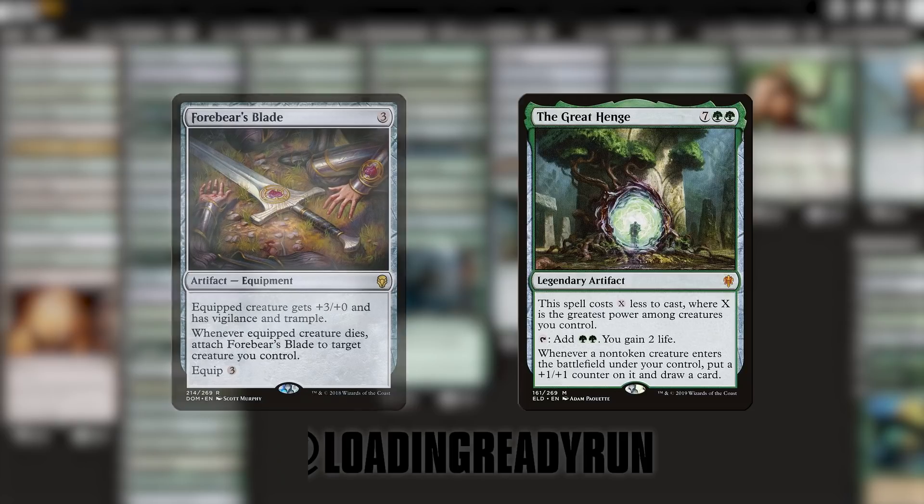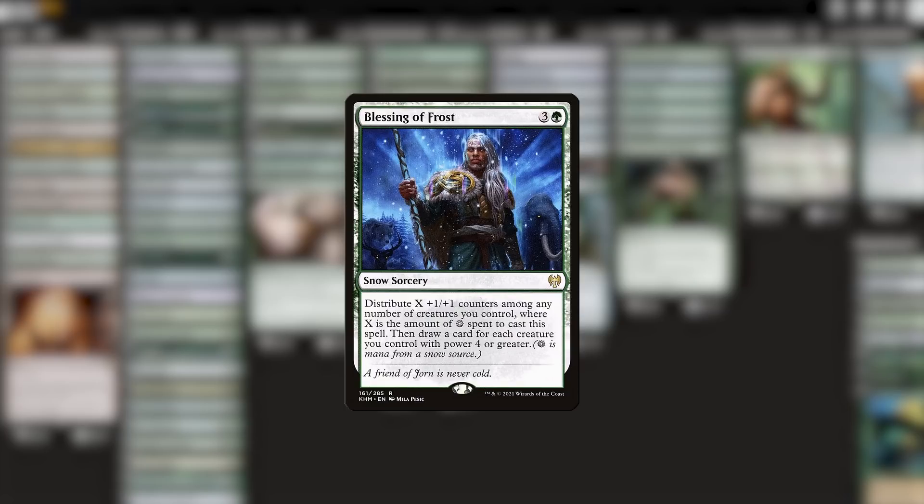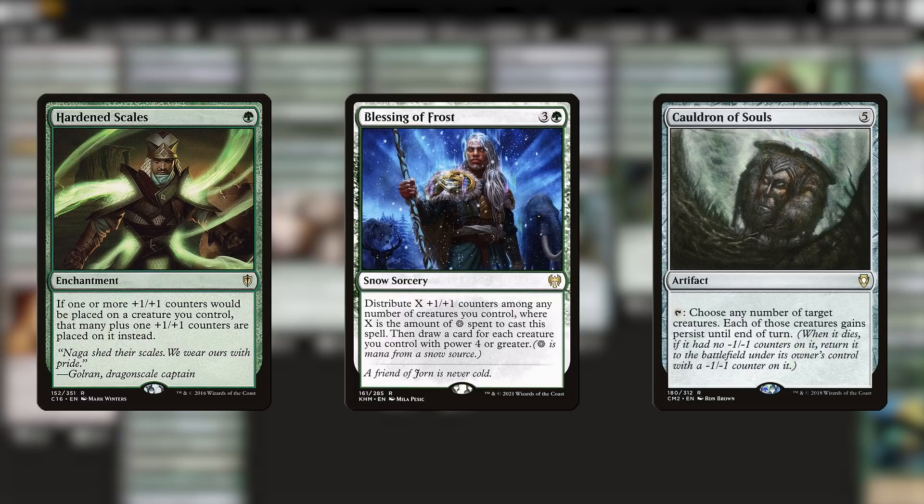Finally, the Great Henge is just absolutely monstrously expensive. I mean, it's an amazing card, but it's a big price tag. If you happen to be playing with snow lands but don't have $50 for the Henge, I think Blessing of Frost isn't too bad to look into here. We've got some synergies that care about plus one counters in the deck already, like the Hardened Scales and the Cauldron of Souls, so that's a pretty nice tie-in right there, but dispersing the counters also usually means that we have at least three creatures to draw cards off of. Seems like a nice budget draw spell that doesn't cost an arm and a leg.